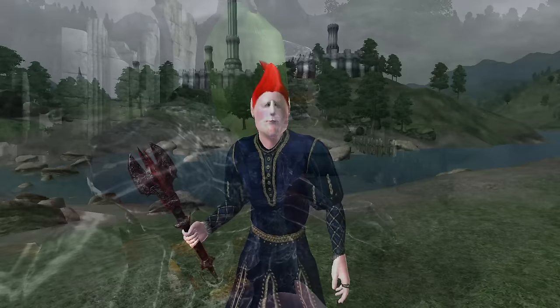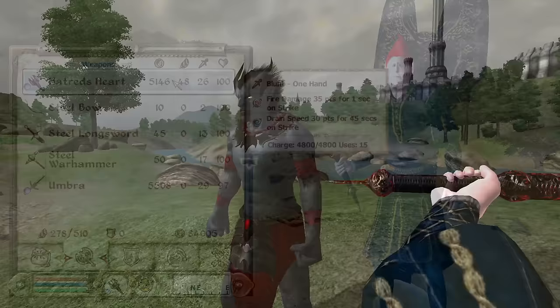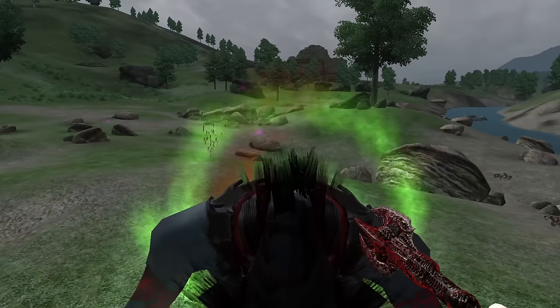Hatred's Heart: Hatred's Heart can be acquired via exploring the Oblivion Gate that is opened outside of Kvatch after completing Dagon Shrine. It is a one-handed mace, has a durability of 672, a value of 5,146 gold, deals 24 base damage, and has the enchantments of Drain Speed for 30 points for 45 seconds and Fire Damage for 35 points.